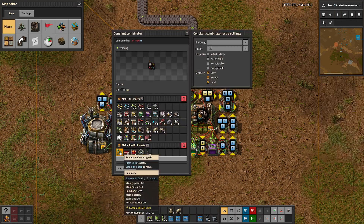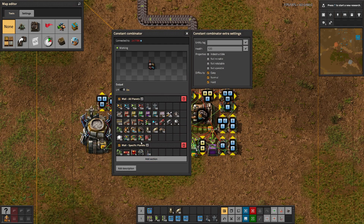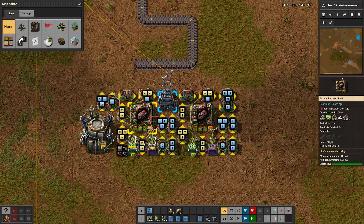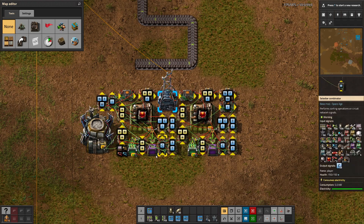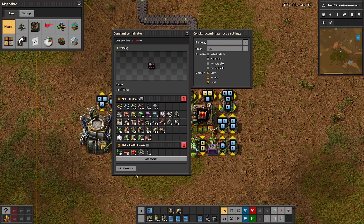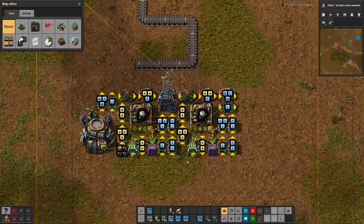Here's an overview of how it works. It takes the list you give it in the constant combinator — what you want crafted — and cycles through that list trying to craft each item. If it finds something it can craft, it stops on it and crafts it until it reaches the amount specified in the constant combinator, or until it runs out of ingredients.